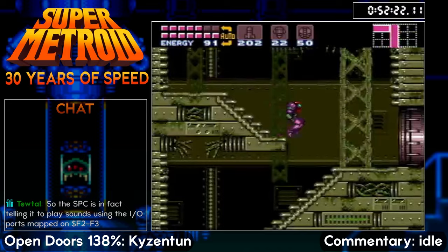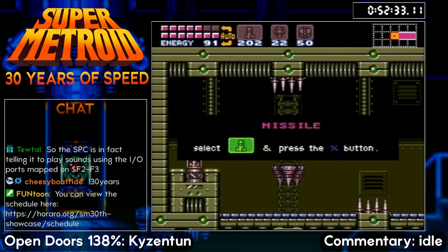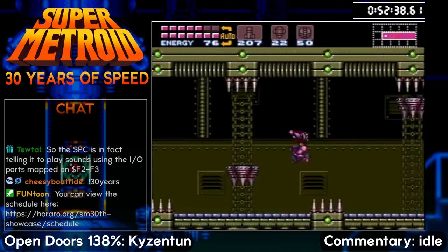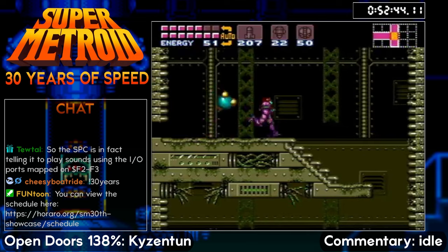We've got the main shaft missiles, left side sleepers, right side sleepers, and Wrecked Ship E-Tank — it's hard to say which is best to get first or last. Or maybe it's hard for me to say — I feel like my route's not as good as Kai's or Metro Gameplays'. Oh that was nice — some nice d-boosts there. I'm going to have to steal that. And a nice Mockball through here as well.